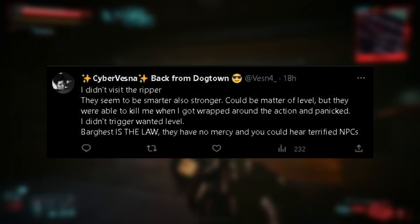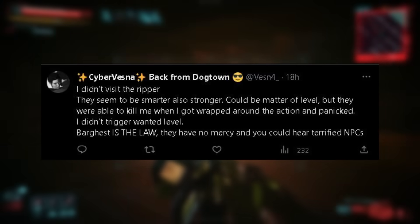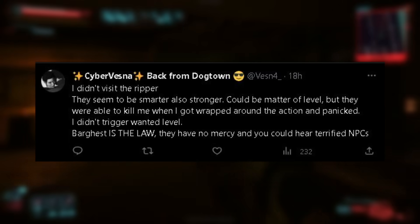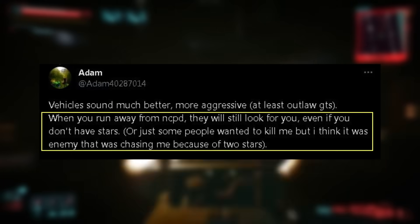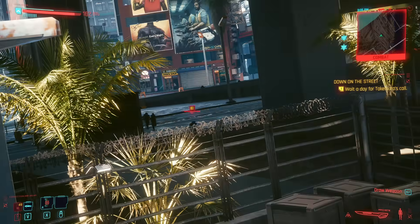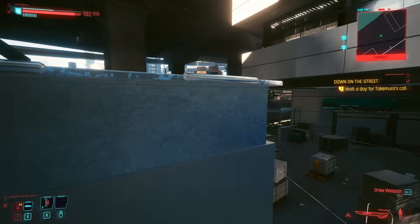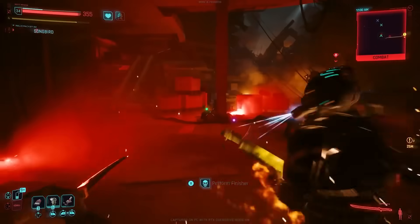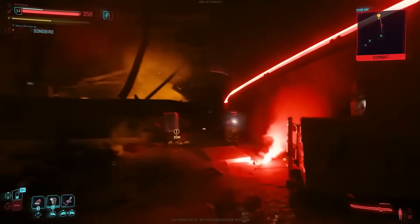Vesna panicked and died as a result, something that will likely be much more common with the difficulty rework. The Barghest seem to be the most brutal and well-equipped faction in Night City, and you can allegedly hear terrified NPCs when they're around in the open world. You won't simply be able to flee from the cops or the Barghest — they will hunt you down. You can subvert this by listening in to their next moves, swapping faces with new cyberware options, or stealthing out with careful pathing. Players also noticed new melee moves and abilities from the Barghest, in line with CDPR moving toward more distinct enemy archetypes.